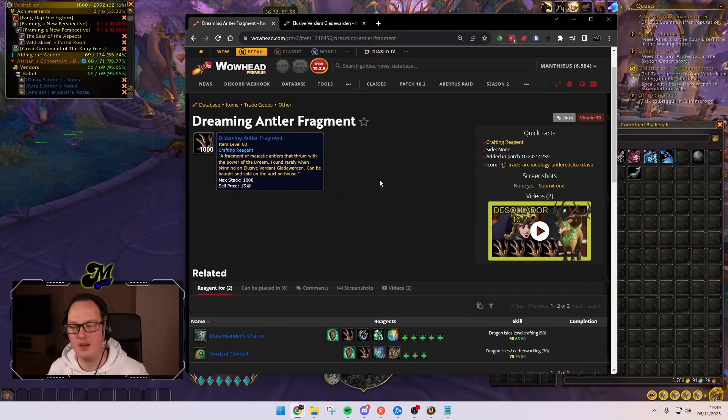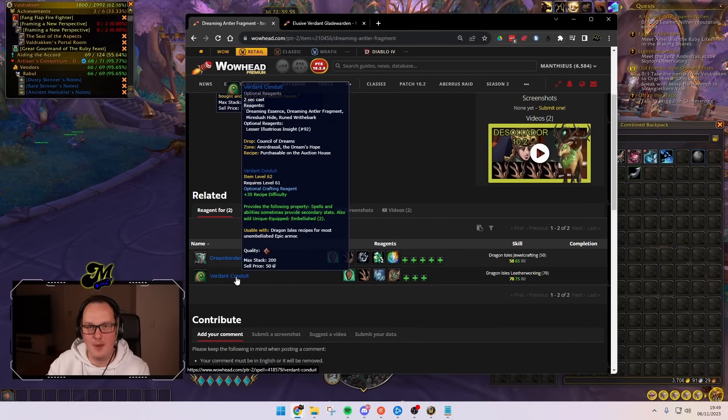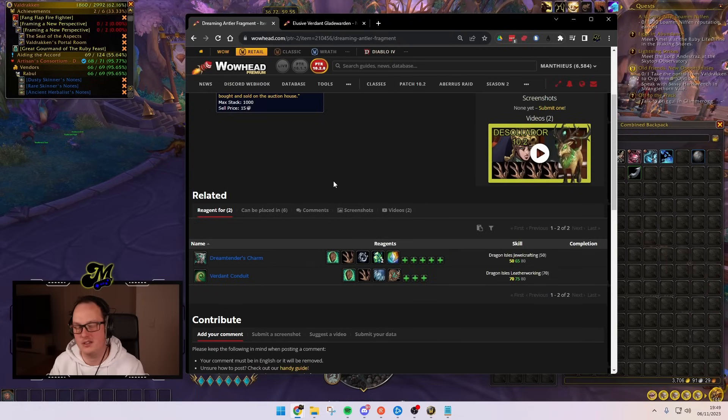The Dreaming Antler Fragments. This is a new thing coming in patch 10.2. These are going to be a crucial component for people looking to craft the Dream Tender's Charm and the Verdant Conduit embellishments — two new embellishments in the new patch, and they are likely to be big business.